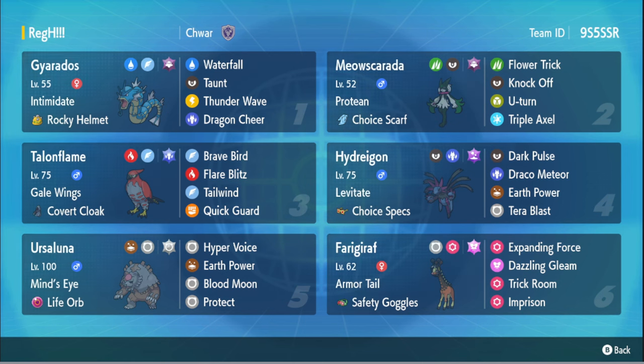We're gonna see what this team can do - hopefully we get some Mascarada action and Hydreigon action because those two are really the ones we want to see. If you guys want to try out the team, the Poke Paste and rental will be in the description below. Make sure to like and subscribe because I need my chicken nuggies. Let's just get right into it.